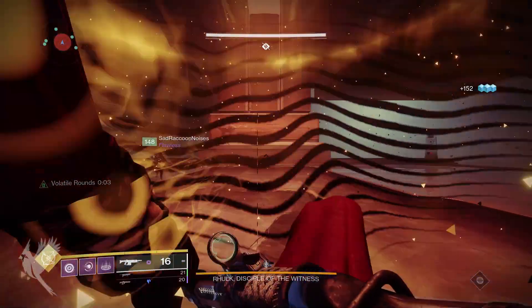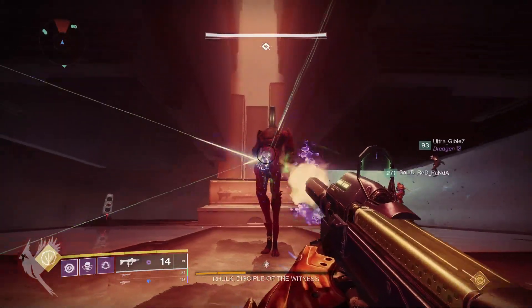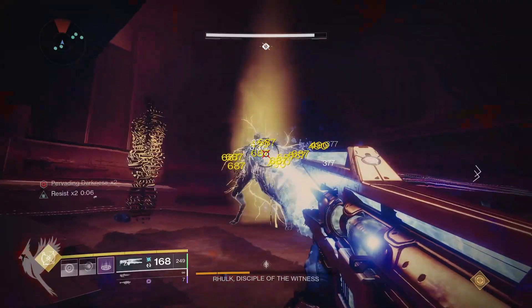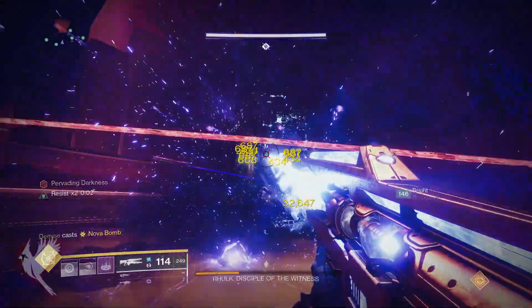As it turns out, Rolk isn't solid when he charges, so he will go right through you if you are in his way. Run at him, stand still, or even emote when he comes at you and he won't touch you at all. This applies to both of his phases — the one where you are revealing crit spots as well as his damageable phase.